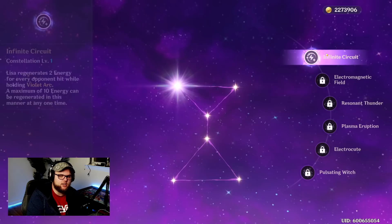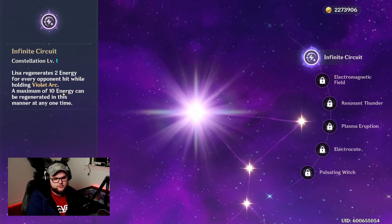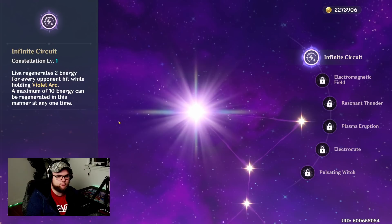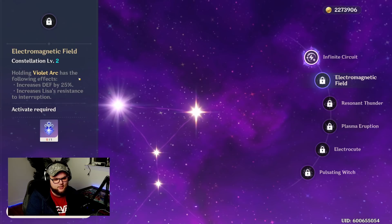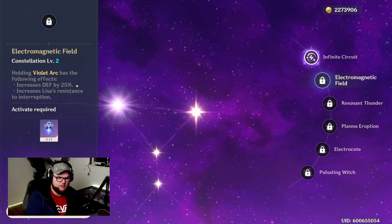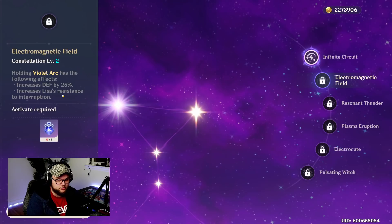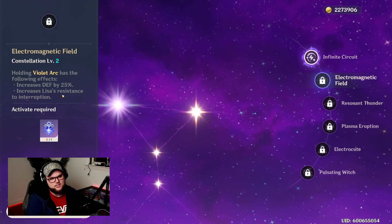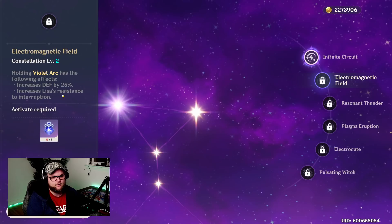At constellation level one, Lisa regenerates two energy for every opponent hit while holding Violet Arc, with a maximum of 10 energy regenerated this way. That works out nicely given our high energy burst cost. At level two, Electromagnetic Fields means holding Violet Arc increases our defense by 25% and increases Lisa's resistance to interruption. Whenever you're holding it to get that huge 600% multiplier, you are literally immobile, so the extra defense and interruption resistance are really nice.